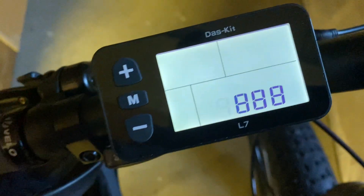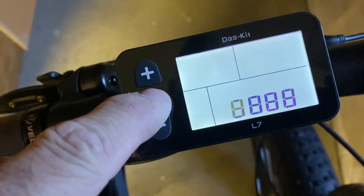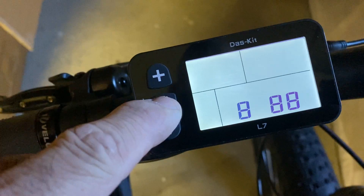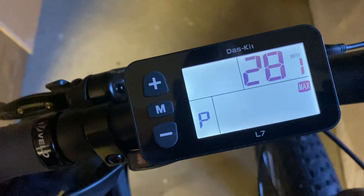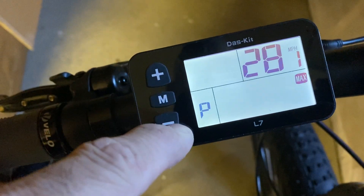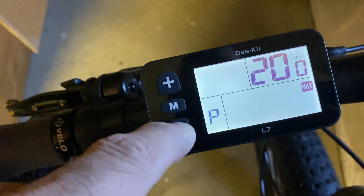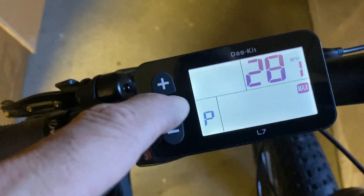The code is going to be 8088. I'm into the code, so now when I cycle through the screens it gives me my pedal assist mode — I can go down to zero or up to 28.